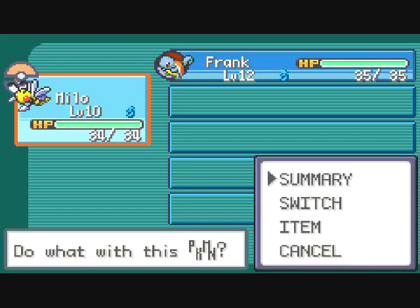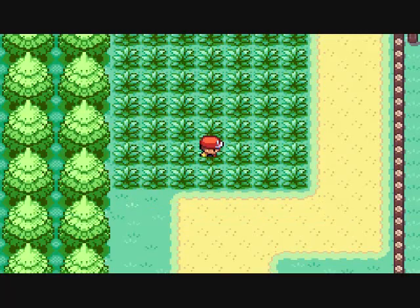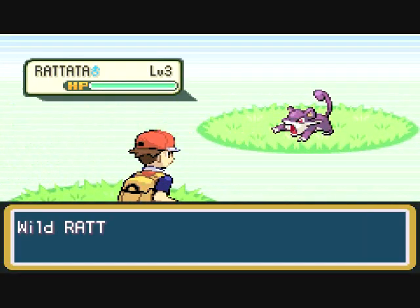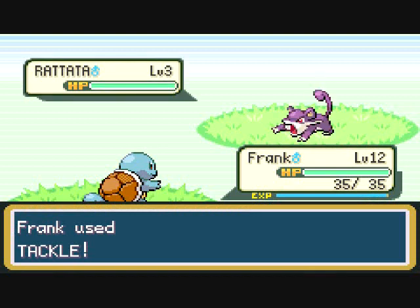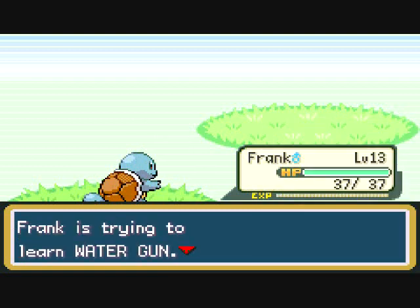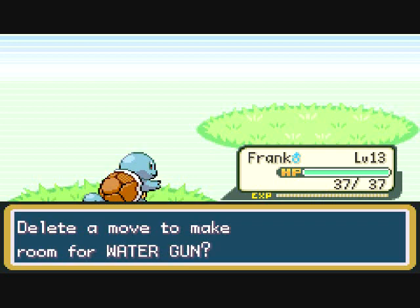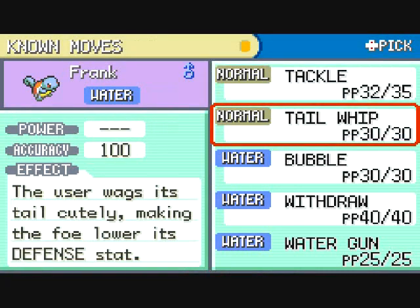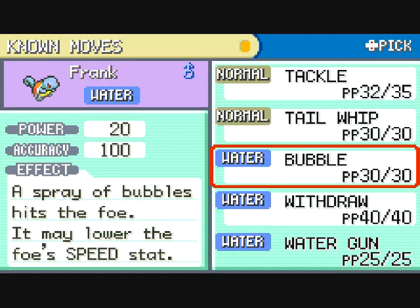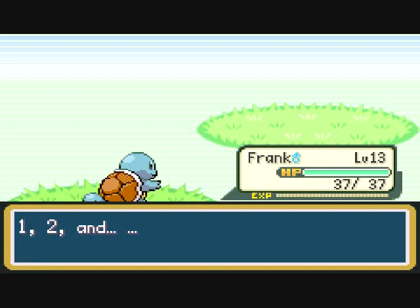Now I'm just going to switch Milo out for Frank so I can level up Frank real quick. This return is on — oh, critical hit! Dang it, it's not enough. Not getting any more from that thing. Frank grew to level 13, and Frank is trying to learn Water Gun. Oh yeah, this is going to be so awesome. Yes, I would love to delete a move for Water Gun — Water Gun is obviously an awesome move. I'll just get rid of Bubble, because Water Gun is obviously the better move.